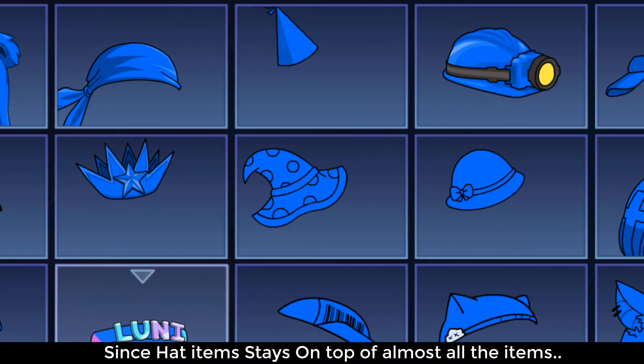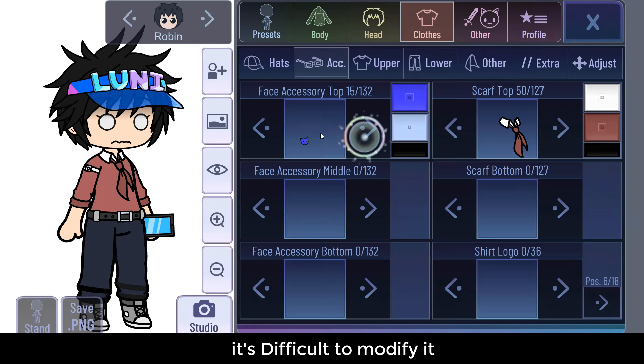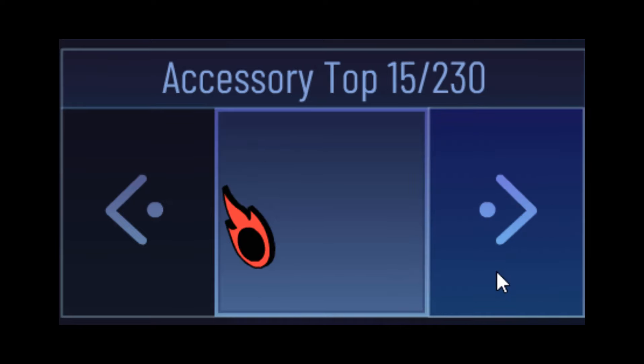Since the hat item stays on top of almost all items, it's difficult to modify it. Only accessories top can overturn it.